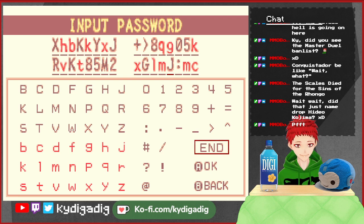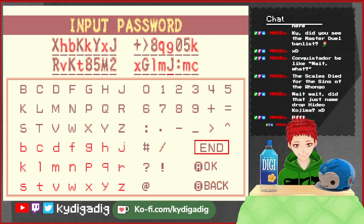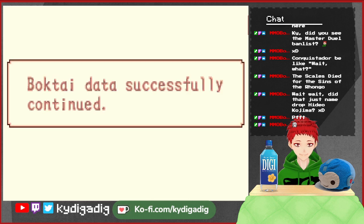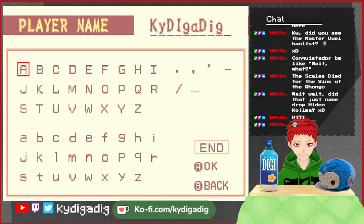Let me double check the password. Maybe it's just wrongly put. JB, 2K, Y, X, J. Plus... Q, 9, 0, 5, K. R, V, K, lowercase t, 85M2, X, J, L, M, J, dot, M — oh wait, the M. There we go. Got it, Dig a dig. Oh, berserker! Sorry for the delay, Dig a diggers. We're ready to go.